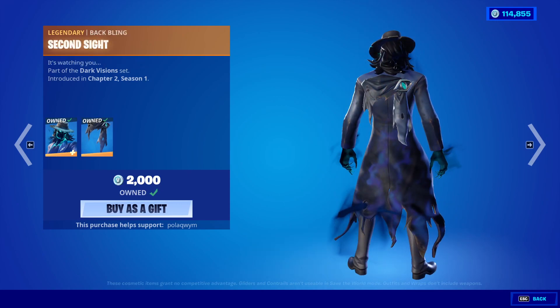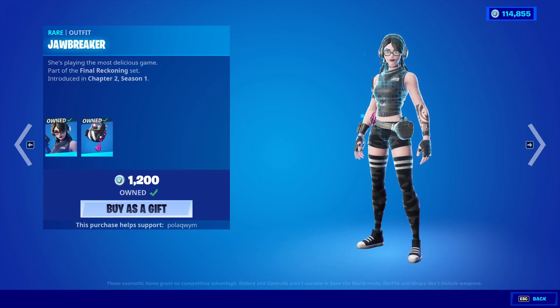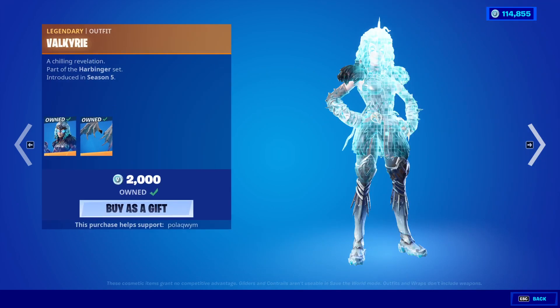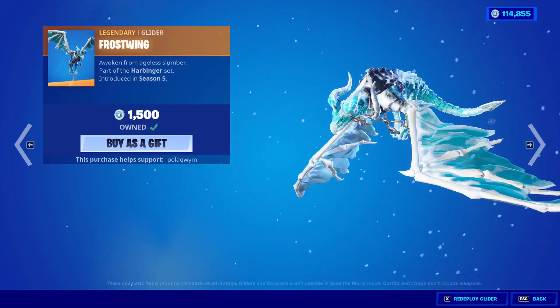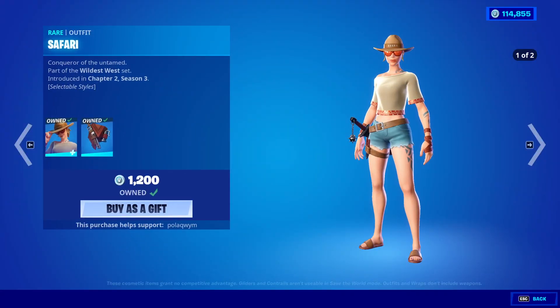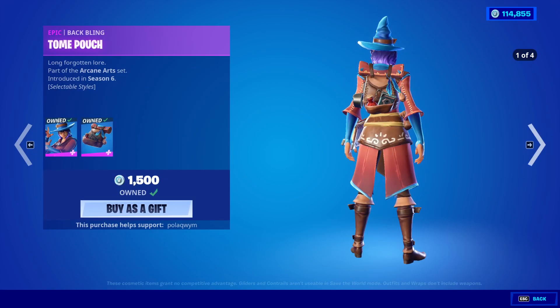Deadeye with the back bling Second Site, the Spectral Site, the Dead Wave wrap is also back. Jawbreaker's back with the back bling Containment Unit — you are a Halloween skin, I don't know why you're here. Valkyrie is back with the back bling Valkyrie Wings and the Frost Wind glider — they brought her back but they didn't bring back Teeth. Moving on, we have Safari back with the back bling Gunny Sack, and the Elmira with the back bling Tome Pouch.